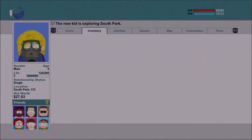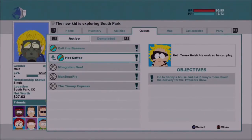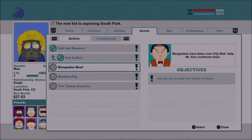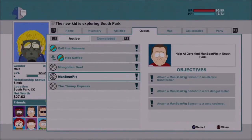Let's go to quests. Hot Coffee — go to Kenny's house. Mongolian beef. Solve Tweak's steamy dilemma and recruit him. Look for Craig at his house and talk to him about the game. Attach a ManBearPig sensor.